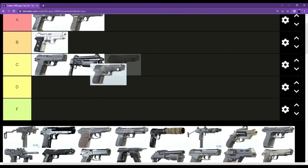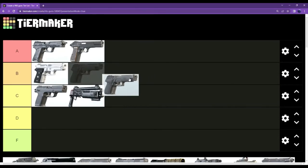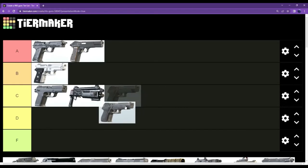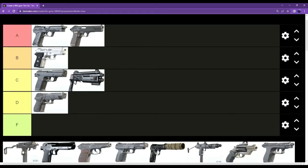The P226 for Sledge and Mute — I'm gonna put that as D tier. It is not a very good weapon; it's a very big downgrade from the SMG-11 that Sledge and Mute have.